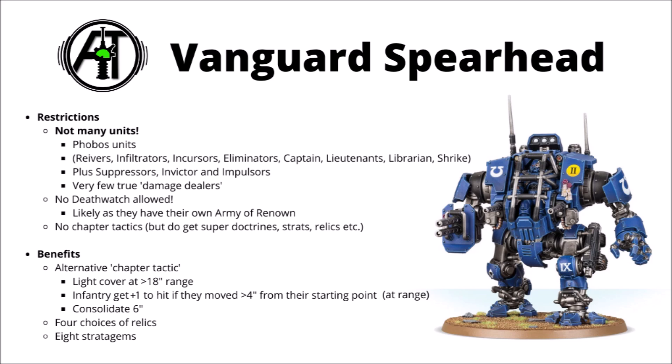To replace that chapter tactic, you get a trio of different benefits. The first is light cover at greater than 18 inch range — essentially the same benefit as Stealthy from the main rulebook. That's not a bad benefit, though not really enough to justify itself on its own. Probably the most interesting bit of the whole formation is that infantry units get a plus one to hit when they move greater than four inches from their starting position when shooting at range. This is quite good on Suppressors and Eliminators, who generally get minus one penalties for moving and shooting with their heavy weapons, so it's quite nice to counteract that. Finally, as a small bonus, you get a consolidation move up to six inches — certainly handy for snagging objectives or tagging other units, but would perhaps be more handy if the army had more elite assault infantry rather than a whole load of light skirmishers.